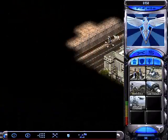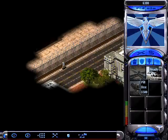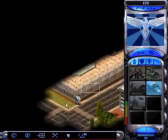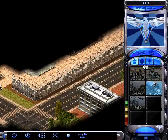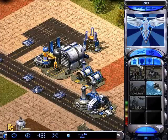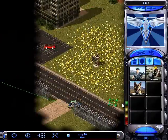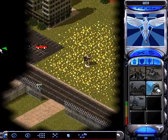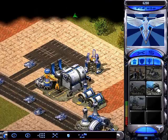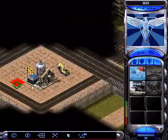Right here we got three engineers. You want to get an ore refinery up as soon as you can. You're going to be using three of your engineers to take the oil derrick nearest to you, an oil derrick down in the southeast corner, and an airport up in the western side of the map.